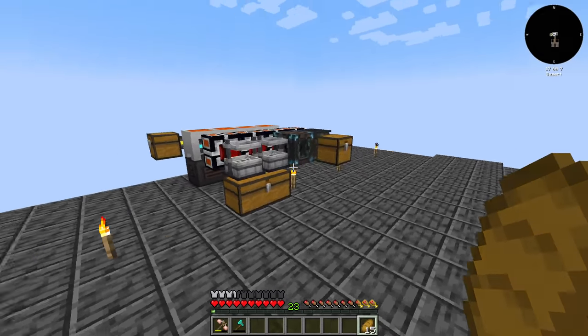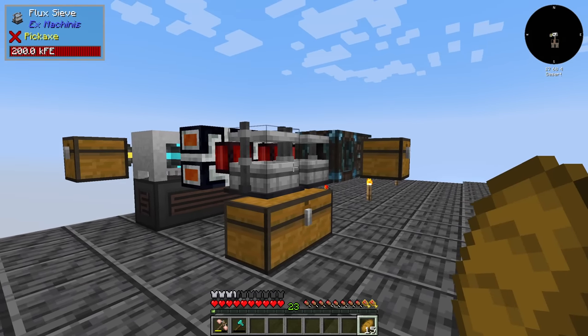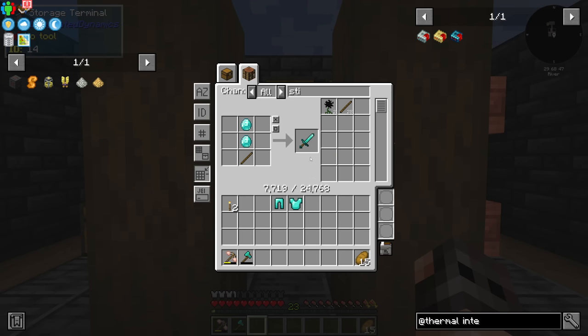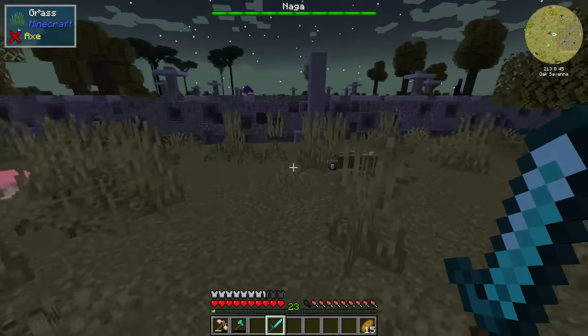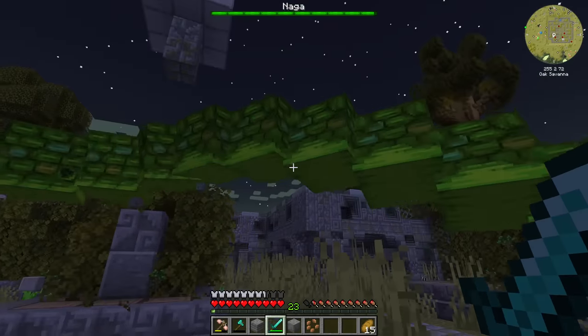We need to start enchanting because we can enchant meshes and if we get Fortune we'll get tons of resources. Enchanting requires a ton of books and levels and we also need netherite. If we manage to kill Denago we can unlock the Lich King tower — inside there are plenty of books. He doesn't do that much damage.